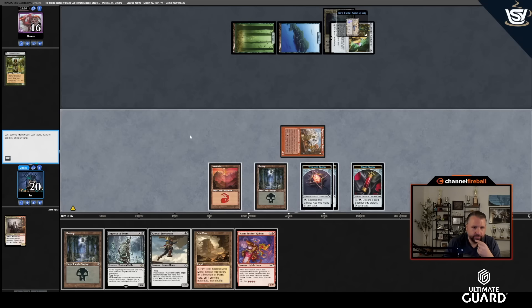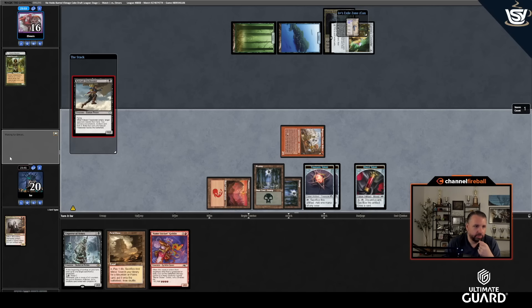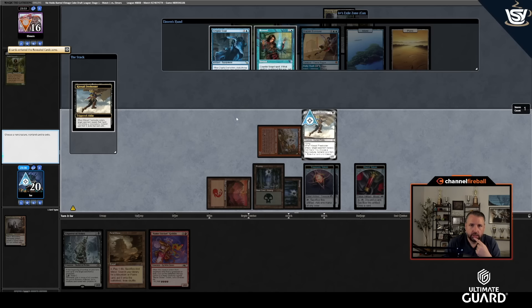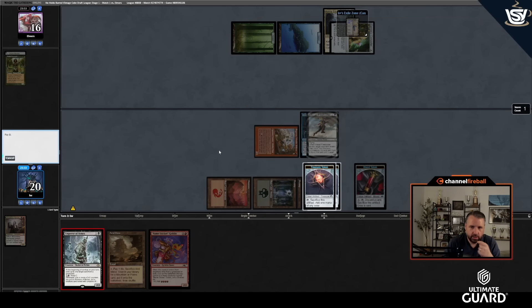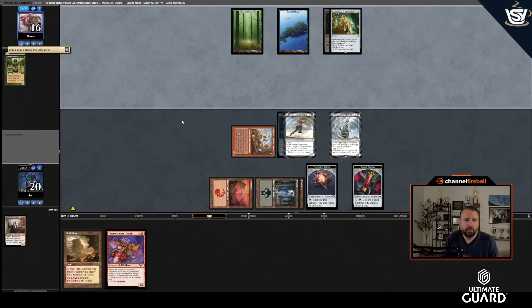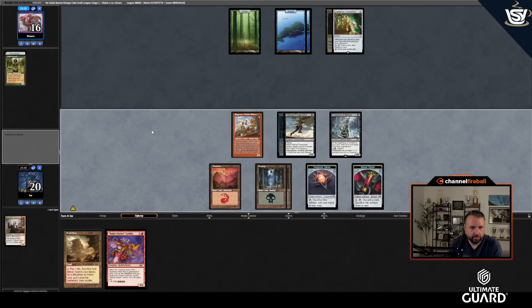I have five mana, could Name Sticker here and play both things, but that's sacking two Treasures to play a Name Sticker — don't need to. Let's go Kitesail Freebooter. They have Cryptic Coat, Remand, Brazen Borrower. I'll take the Cryptic Coat and play Emperor of Bones. Remand is easy to play around. They played Currency Converter instead of Cryptic Coat. The Blood Tithe could kill the coat token but I'd have to pay two — they weren't blocking Ragavan either way.